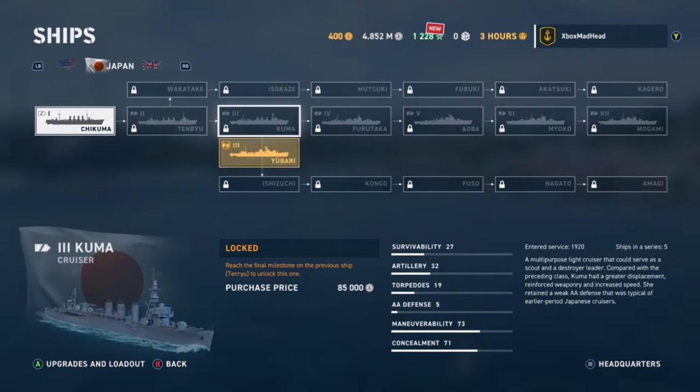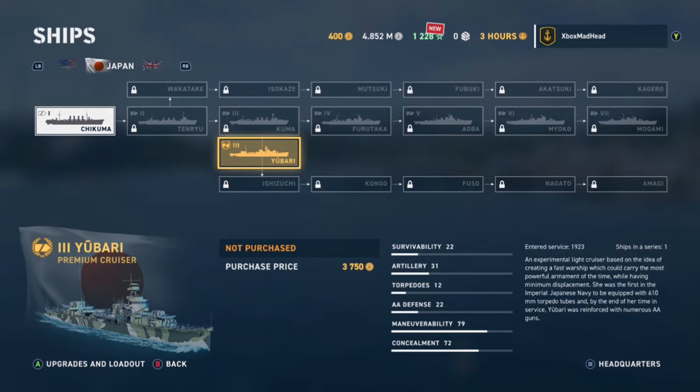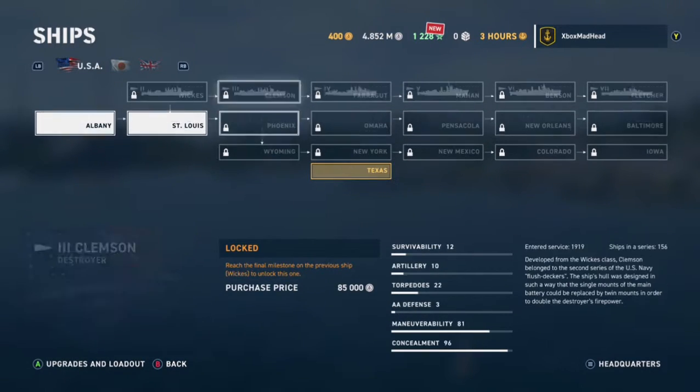The destroyer would be the Wakeful. Those ships under tier 3 do not count towards it. On the Japanese line it's the same thing - you've got a tier 3 cruiser, a destroyer, and your first battleship. From tier 3 onward on each nation is what you want to use.